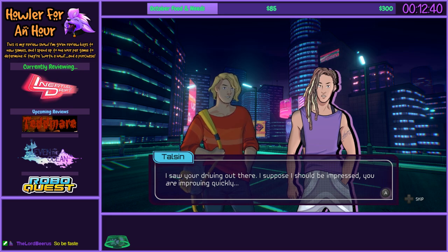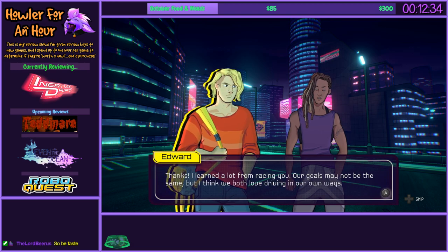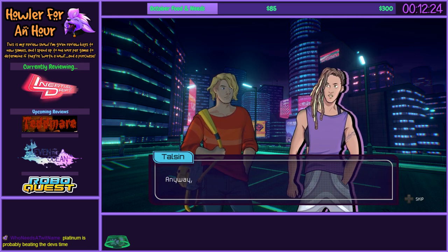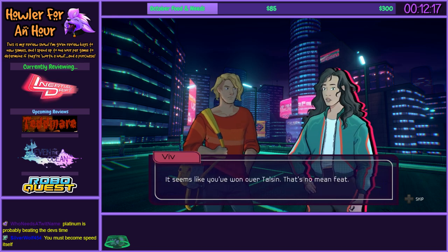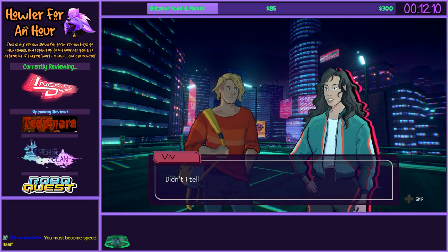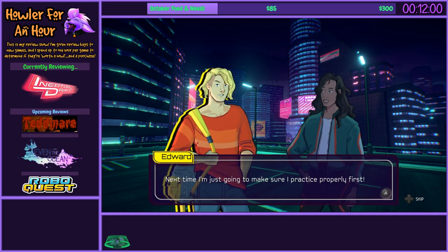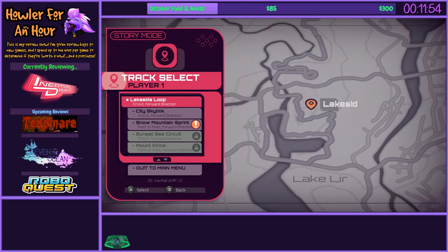I saw you driving out there — I suppose I should be impressed. You are improving quickly. Thanks — I learned a lot from racing you. Our goals may not be the same, but I think we both love driving in our own ways. I can respect that. I also saw your friend Ada is already racing both Riku and Jay — hope I can reach that level of skill soon. If you want to race again, let me know. I do like the character art, but the story is a little bit on the whatever side.